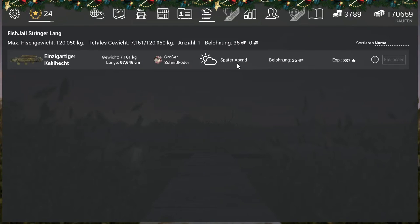Was gibt's für ihn? Für ihn gibt's kein Gold, nur normales Geld. Also zum Farmen ist er ungeeignet, aber man fängt ihn auch recht einfach. Die anderen Uniques sind etwas schwerer – was heißt etwas schwerer, viel schwerer zu fangen als den.